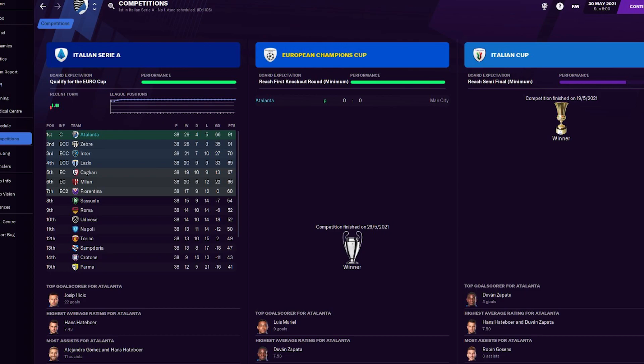Up on screen now is JDFM's achievements with this formation. He managed to pick up an impressive treble during the beta period — winning the Serie A title, pipping Juventus at the top of the table, and he was basically top the entire season. They were only expected to qualify for the Europa League, finishing between 5th and 7th, and they managed to top the league. They were expected to reach the semi-finals of the Italian Cup and they managed to lift it. And the crowning achievement was winning the Champions League, albeit on penalties, beating Manchester City in the final.